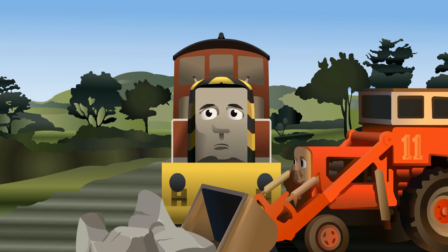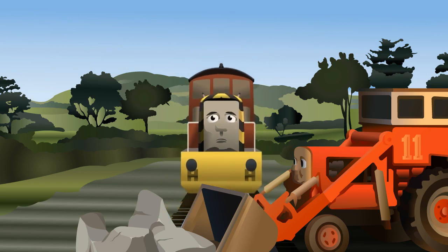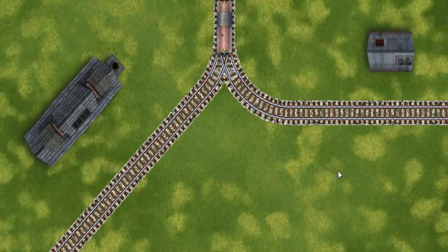Suddenly, Salty had to stop because of track repairs. He would have to go another way. Find the track that goes nearest to the shortest building.